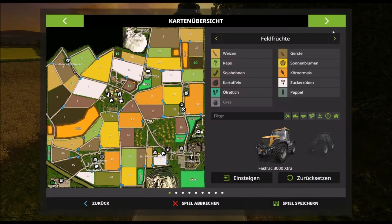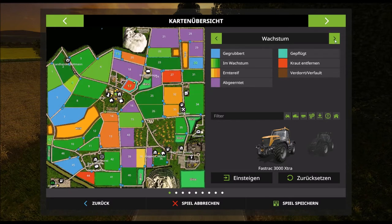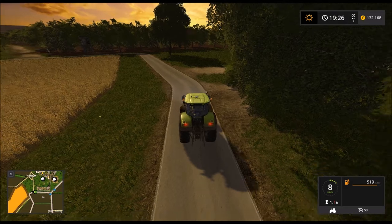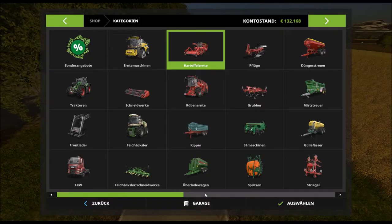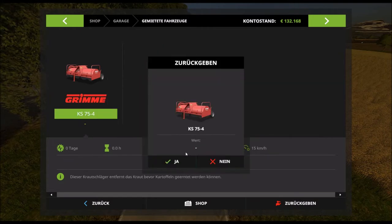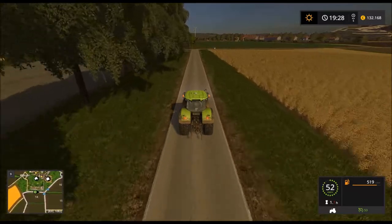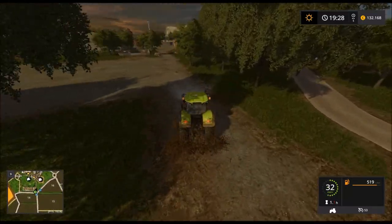Warte mal. Wir könnten hier mal gucken, wo noch Kartoffeln sind. Auf der 26. Naja. Das ist nicht... Jetzt hab ich das umsonst gemietet. Was soll denn der Scheiß? Ne. Das war eine dumme Aktion. Ich war mir so unsicher. Noch 20.000. Knapp über 10.000 im Sand gesetzt. Passiert. Abhaken und weiter geht's.